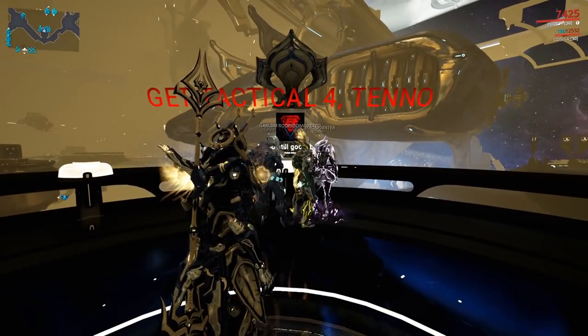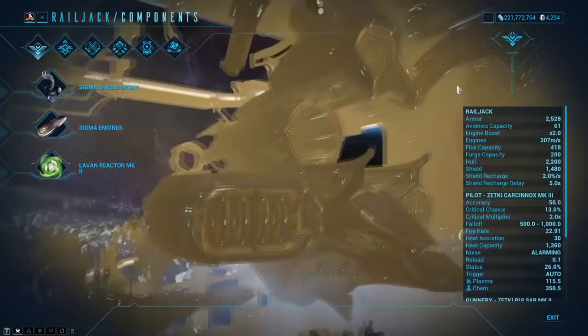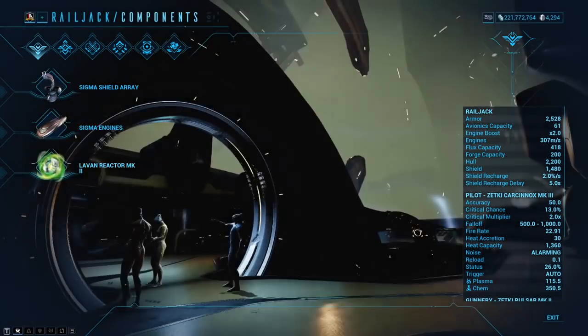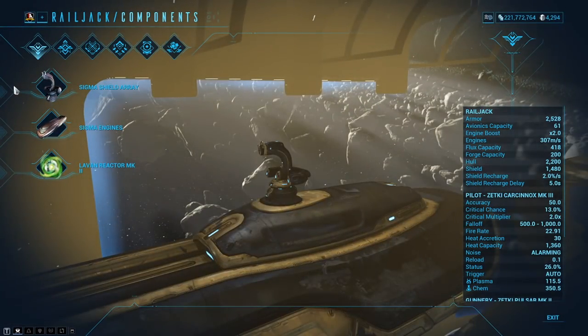Now, as for the Railjack configuration, let's go ahead and familiarize ourselves with all of this. Looking at the top left-hand side and working our way around: components, armaments, avionics, payload, intrinsics, and customization. Let's start with the components. Components of the Railjack are simply going to be how you manage your defenses, how much avionics capacity you can have, flux capacity, and so forth. So let's start with the shield array.